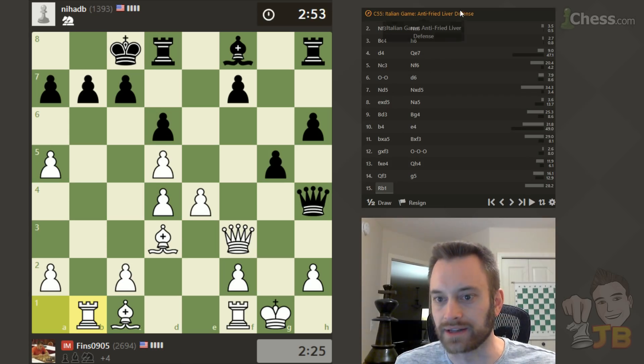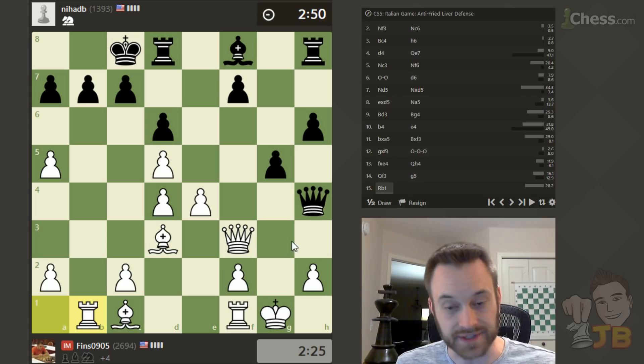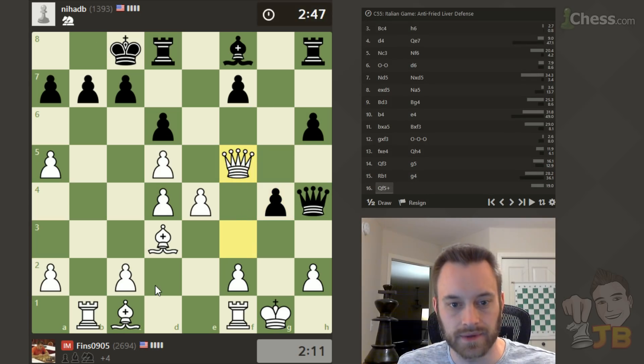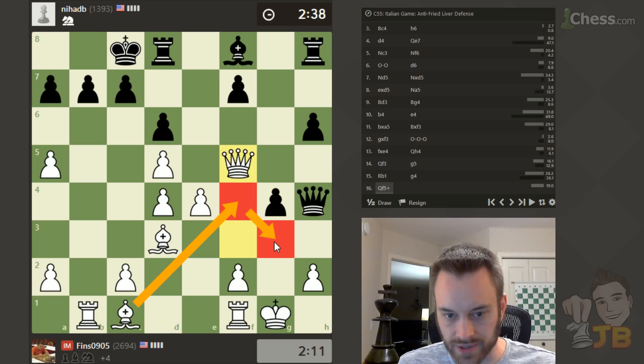This H6 line on move 3 is called the Anti-Fried Liver Defense — I never knew that before. It does definitely stop the Fried Liver, with Black overprotecting G5, but it costs Black a little bit too much time. I think after D4, Black has to be very careful; White already has an initiative. Okay, G4 — could take this Pawn, but I like the check and playing for the initiative. Just figuring out how I want to proceed after King B8. Yeah, I'm going to give this check, and I might just play Bishop F4 to get my Bishop in the game.